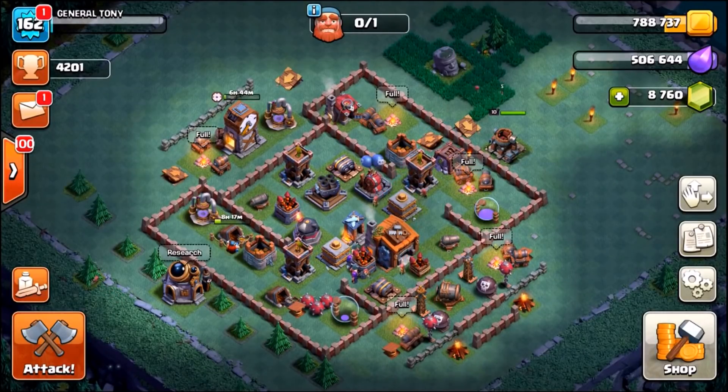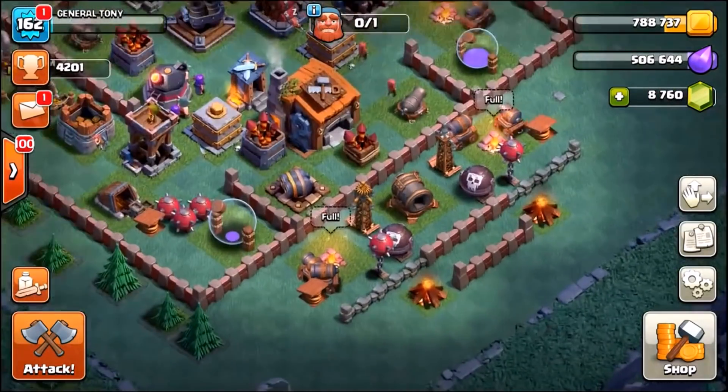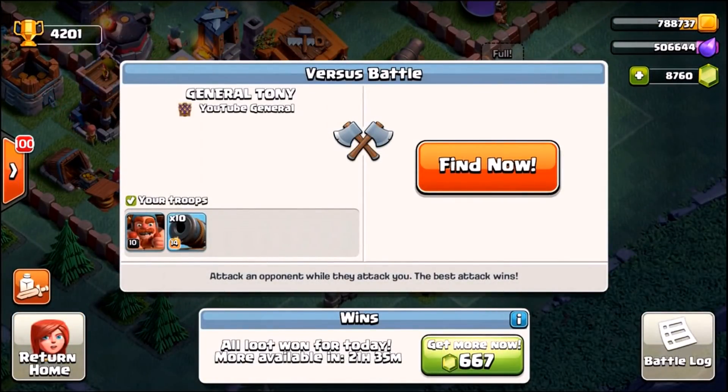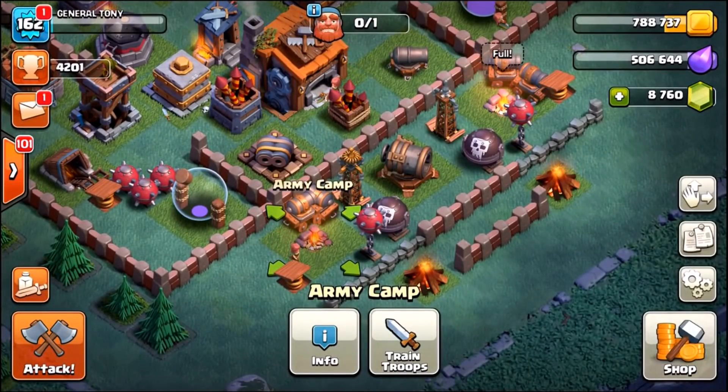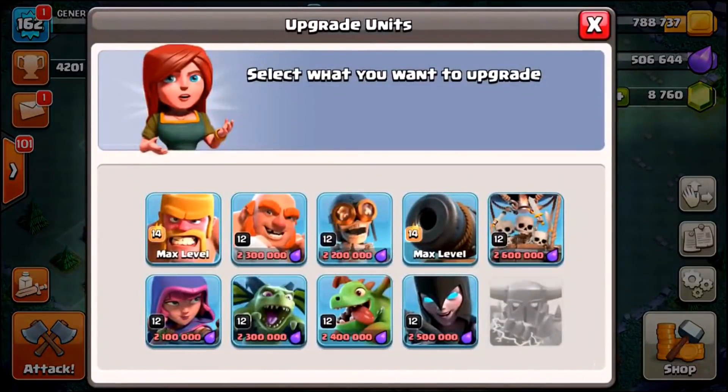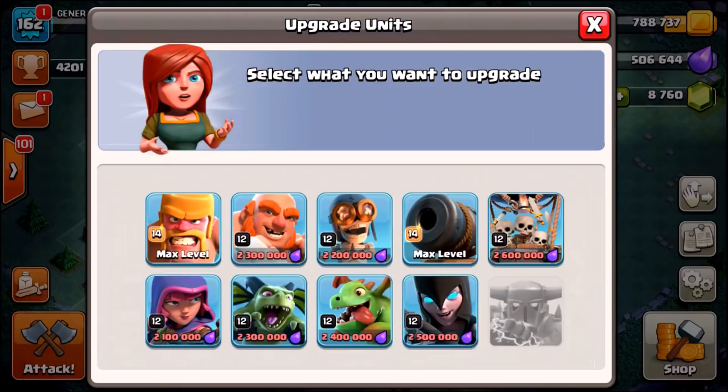Unfortunately my laptop decided to delete all the other footage after that Cannon Cart attack. We didn't even get to complete the level 13 Cannon Cart attack guys — all the footage was deleted and I've already gemmed them to level 14. If we click attack, you can see I've got 14 level 14 Cannon Carts, 10 of them inside of my Army Chem, and we've got about 4,000 less gems. We maxed out the Cannon Carts from level 13 to level 14. So it's official — Rage Barbarians and Cannon Carts are our two max troops in the game.